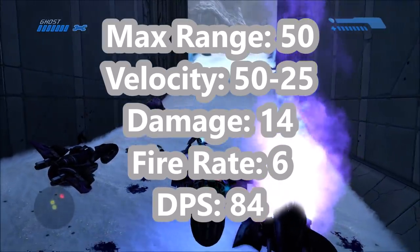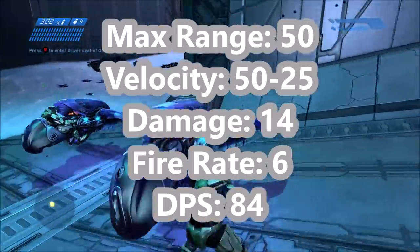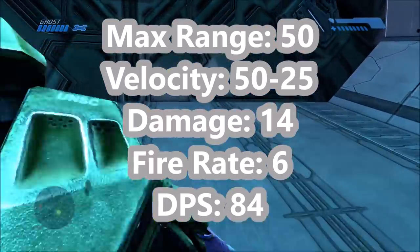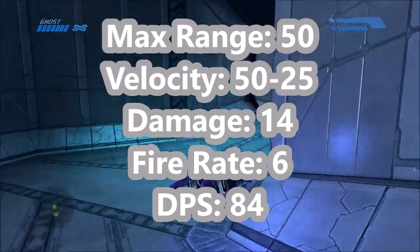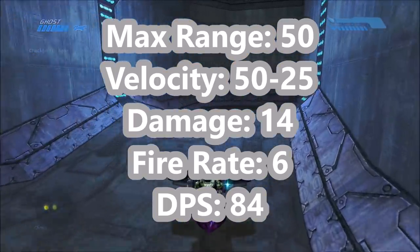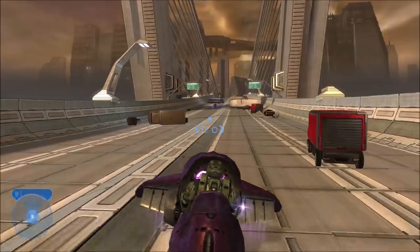The health is definitely the most accurate stat, but the rest is a bit iffy. The bolts that the Ghost shoots out have a max range of 50 meters. The velocity starts at 50 and then slows down to 25 over time. Each bolt does 14 points of damage, with a fire rate of 6 bolts a second, for a total of 84 points of damage per second. That's our semi-baseline starting with Halo 1.